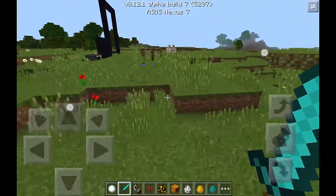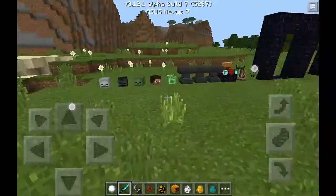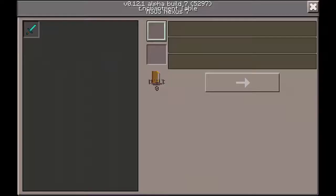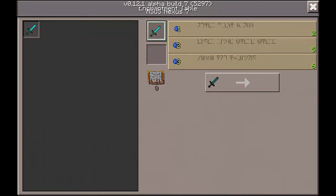Let's talk about enchanting. You can now enchant things in the game. I can stick the sword in and pick an enchantment. You also need to use Lapis Lazuli to pick which one you get. For the first option you need one, the second you need two, the third you need three. I like how they made a use for Lapis Lazuli now.